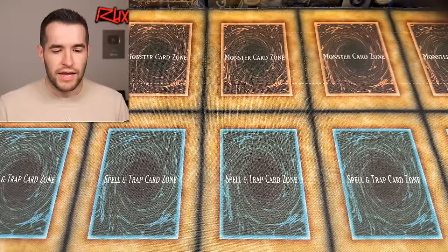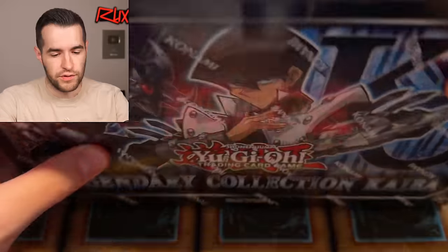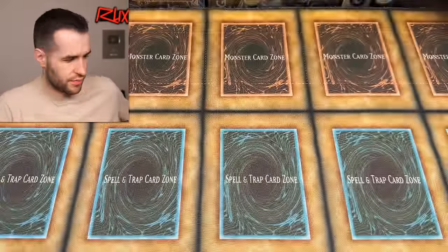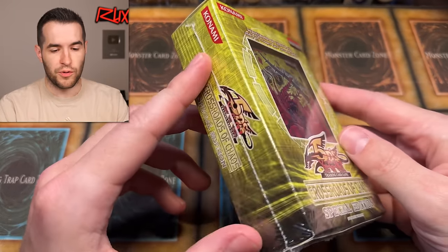Let's show you what else he sent us — he also sent three other items. We have a Legendary Collection Kaiba, which is going to be fun — three packs inside with some banger cards. A Legendary Collection 2, which has definitely seen some better days, but the packs inside should be fine. And then a Crossroads of Chaos Special Edition. We might pull a Ghost Rare — could be pretty crazy. So a lot to open today, let's get right to it.